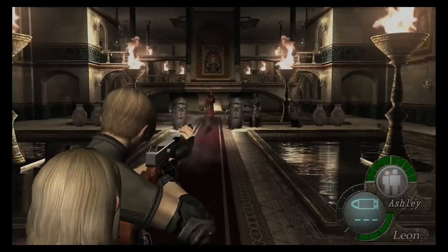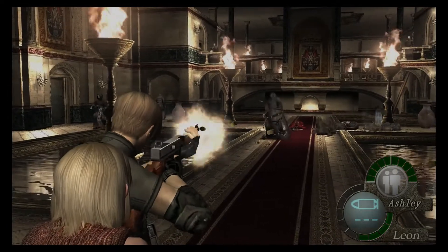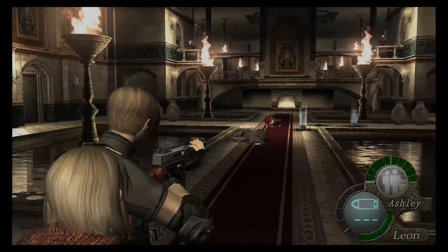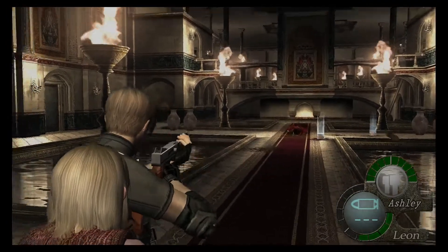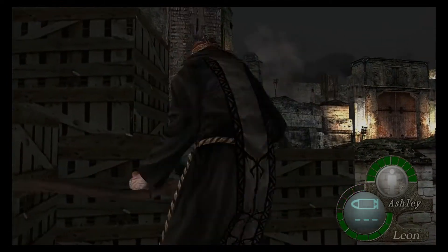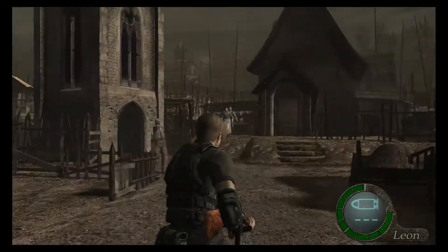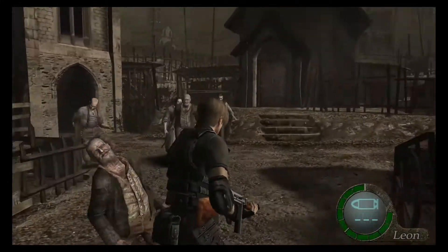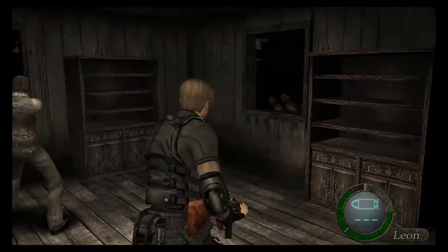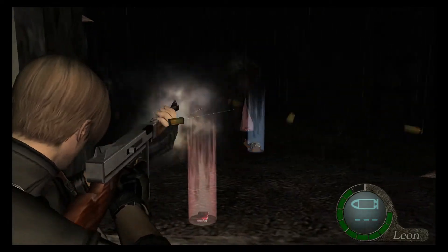I'll be using a combination of the Chicago Typewriter and infinite launcher that I unlocked on a previous file. The whole point of the challenge is to see how many enemies can be killed, and with the game's adaptive difficulty, it'll send more enemies after you if it thinks it's too easy, so I'm using every advantage I can. The Chicago Typewriter will also help with the opening village fight and the cabin fight, since both are timed or end once you've killed enough enemies.